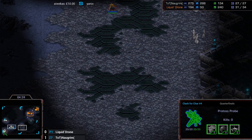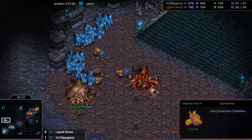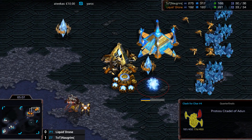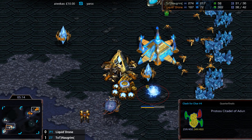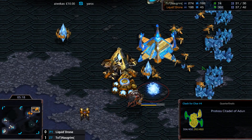Do we see a fifth hatchery anywhere? Doesn't appear so at the moment. That's an Evolution Chamber going up at Norgrim's third. Drone is making an early Dragoon to take down his Overlord. The Overlord's already seen everything he needs to — sees the early second Gateway, sees the Citadel, no Stargate. Drone going for the same style here.